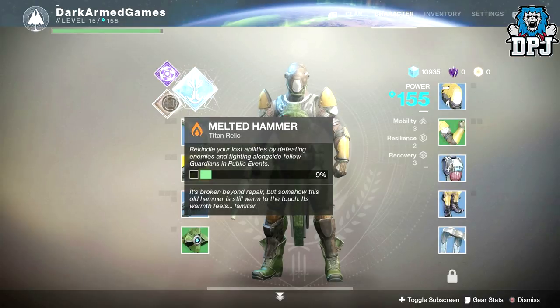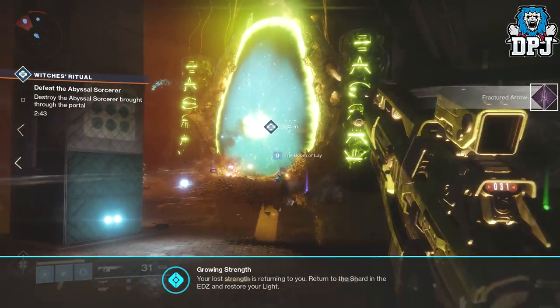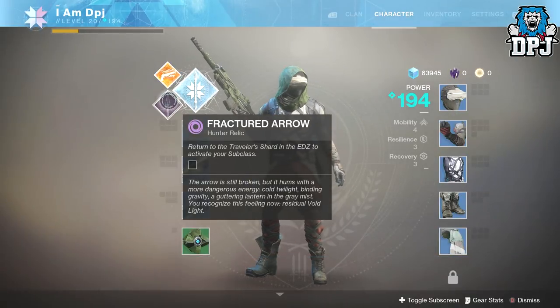Once you've obtained one of these, you then need to rekindle your lost abilities by defeating enemies and fighting alongside fellow guardians in public events. This however takes much, much longer than the first subclasses you had to reclaim, so be patient here.